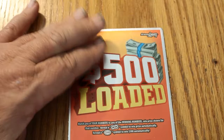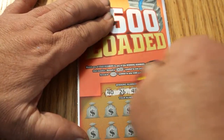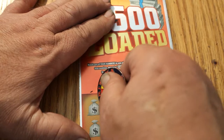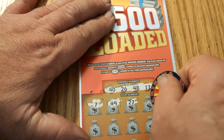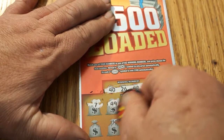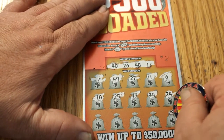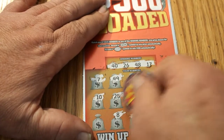Ticket 002. Winning numbers: 40, 26, 48, 17, 7, 49, 27, 11, 6, 24, 44, 43, 25, 10, 29, 38, 39, 8, 9. Nope.